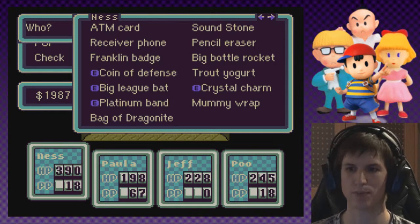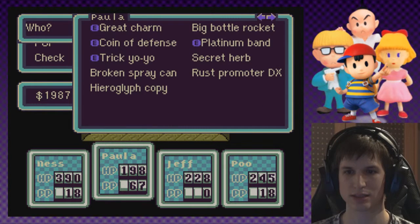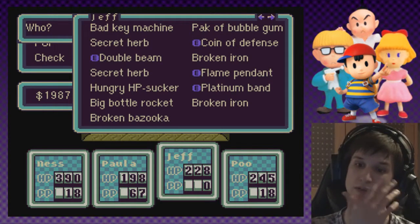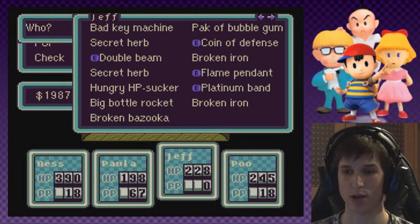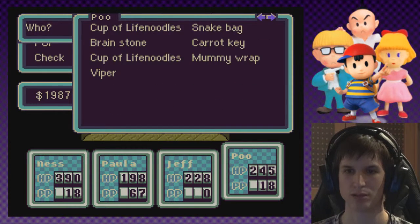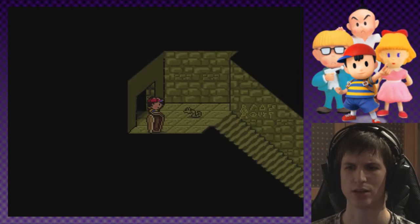I got 18 out of the possible 20. I don't have anything else. Secret Herb - I want to save that up. Hungry HP Sucker, still haven't used that, might be helpful however. Too much Broken Iron. And the Broken Bazooka which I really want to heal up. And you have the Carrot Key which I still don't know what it does - we're gonna find that out.